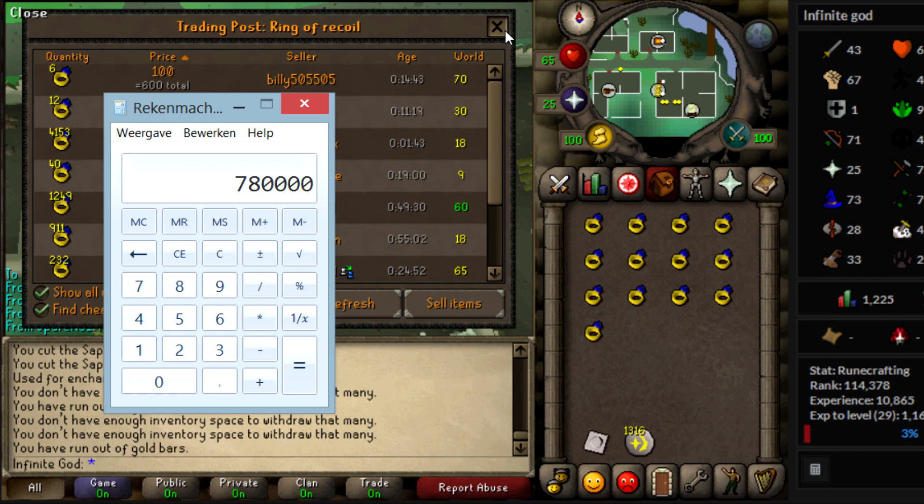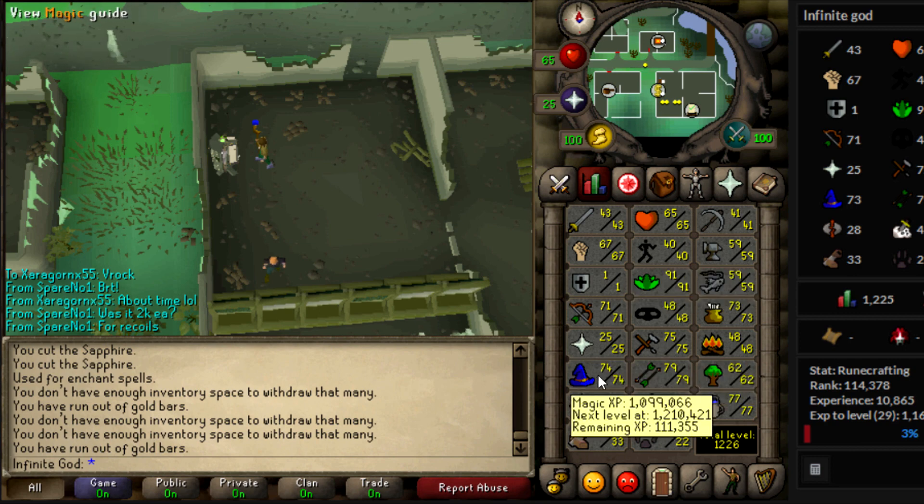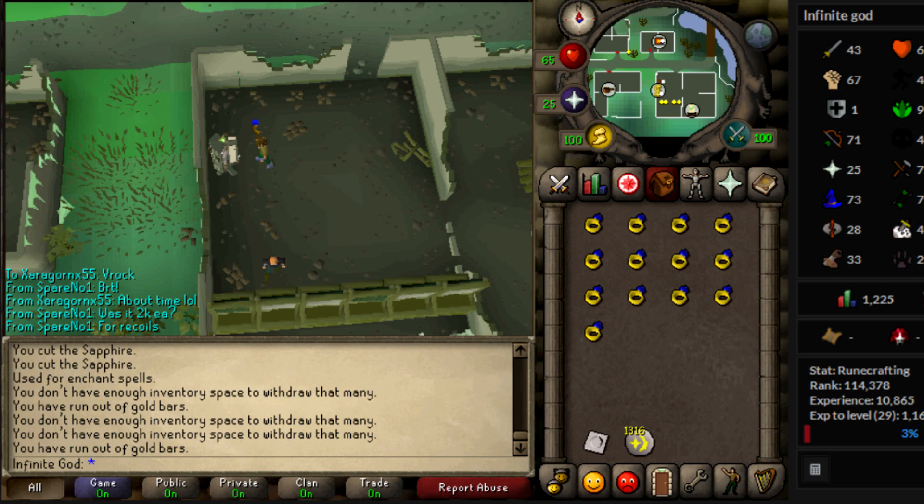So 780k profit per hour whilst training crafting pretty quickly and getting a little bit of magic XP. I leveled from 73 to 74 doing this. So it's basically paid crafting XP — you earn money with crafting, and you can earn a lot. You can also do dueling rings, which gives even more crafting and magic XP per hour, but the profit is less — nonetheless it is still profit.